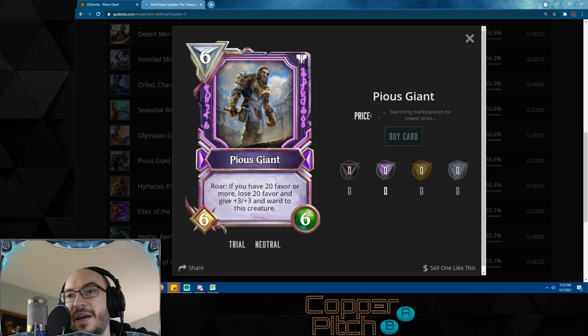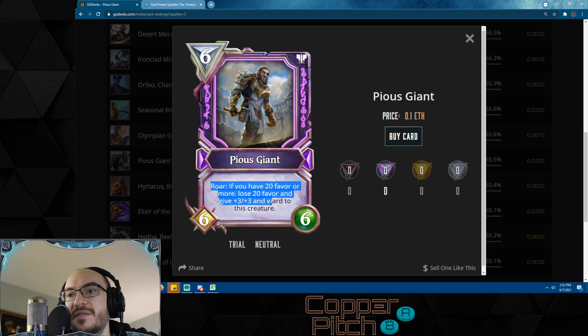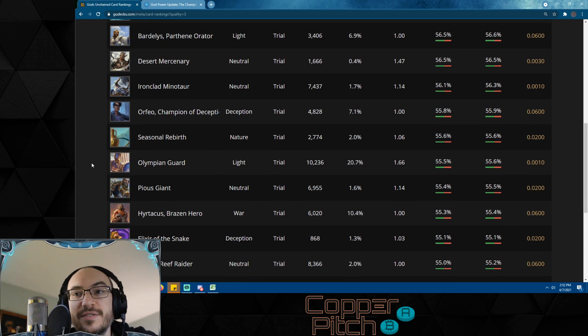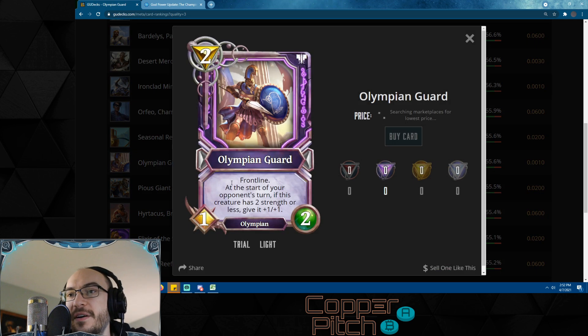Pious Giant was recently buffed: if you have 20 favor or more, lose 20 favor and give +3/+3 and ward to this creature. So if you have 20 favor this is a six-mana 9/9 with ward. This card can basically finish out any aggro deck as your top end — how do you deal with a six-mana 9/9 with ward? You concede. There's just nothing else to do.